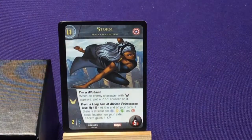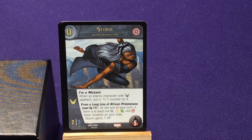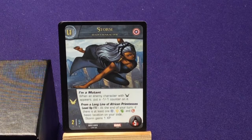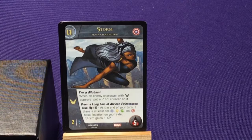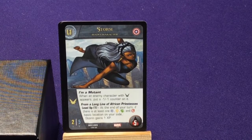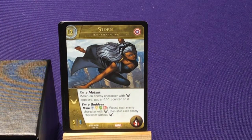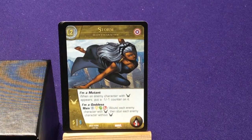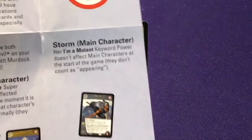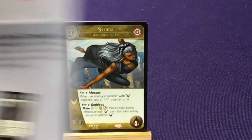We're going to get another X-Men in here — we have Storm. I'm a Mutant: when an X-Men character with flying appears, put a minus-one/minus-one counter on it. From a Long Line of African Priestesses: at the end of your turn, if there is at least one blue, yellow, green, and red basic location on your side, gain 1 XP. And I'm a Goddess: play all 4 colors — wound each enemy character with flying and stun each character without. Her specification says I'm a Mutant doesn't affect main characters at the start of the game, as they don't count as appearing.